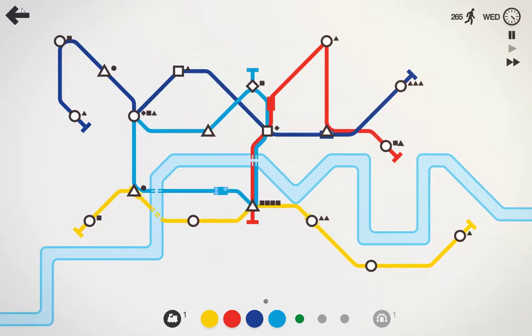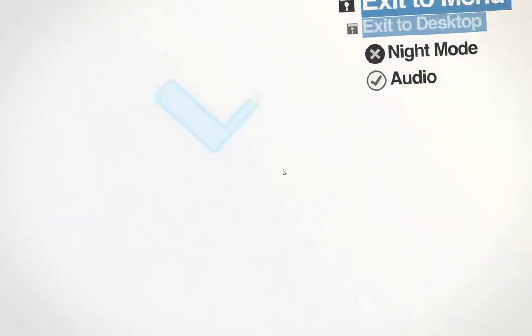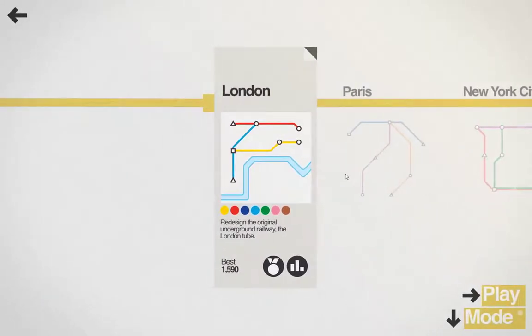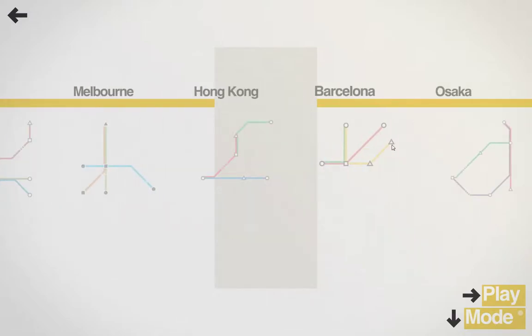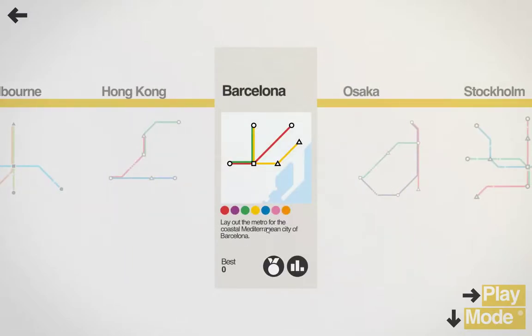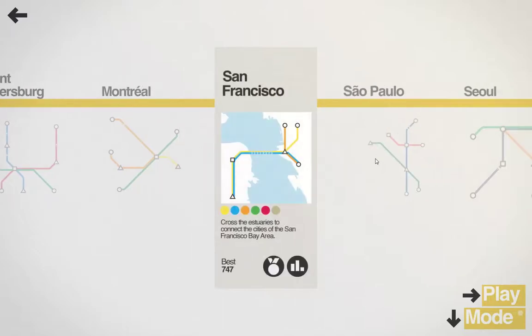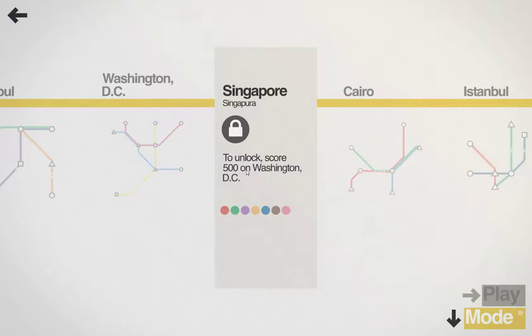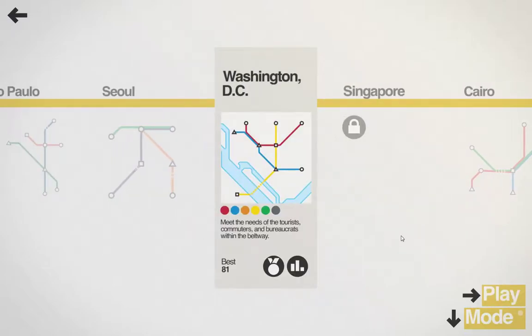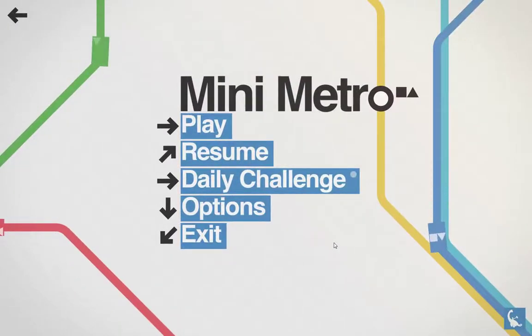Now that you generally see how this game is played, we're actually going to go back to the menu and show some of the more features. As you do better, you can open up more lines and each one comes with more challenges. For example, the coastal Mediterranean city of Barcelona unlocks as you continue to get better. I've unlocked a lot of them and played them. You have to unlock score 500 to keep going - it keeps you playing. That's Mini Metro - thank you for watching!